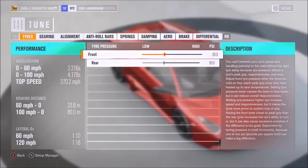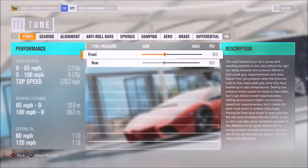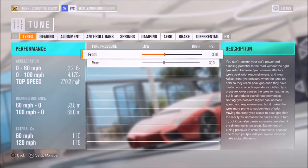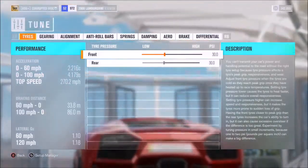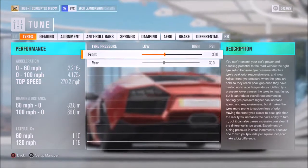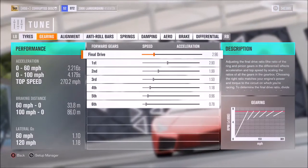For the benchmark, it's quick: 2.2 to 60 is pretty good, 4.2 to 100 is very good, and 270 flat-out isn't quite earth-shattering compared to some of the other supercars, but it's definitely not bad. That's only around 3 to 5 miles per hour slower than some of the best cars in the category, so it's not going to be left behind by any of them, really, apart from the Bugatti EB110 — and even then you'd have to have a really long road to make use of that.